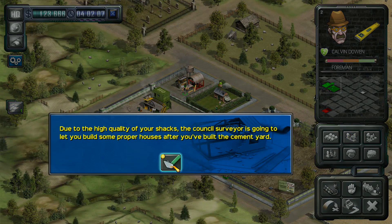Due to the high quality of your shacks, the council surveyor is going to let you build some proper houses after you've built the cement yard. Okay guys, going to end the first part here — the second part will be tomorrow. Thank you for watching and I'll catch you next time.